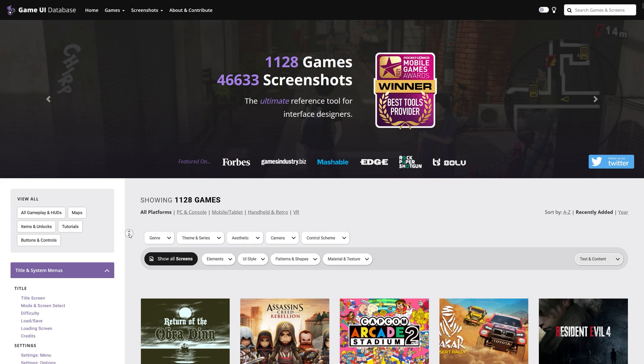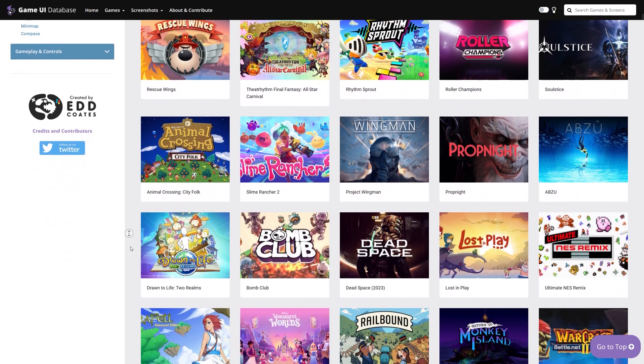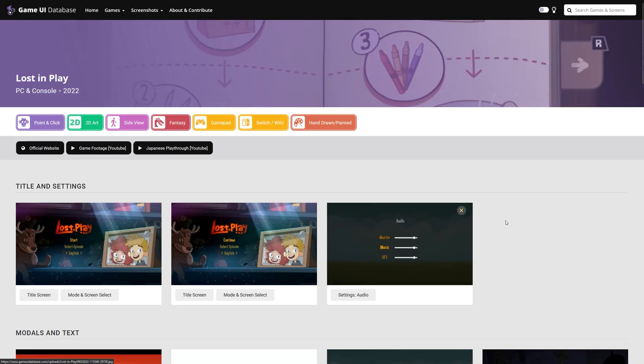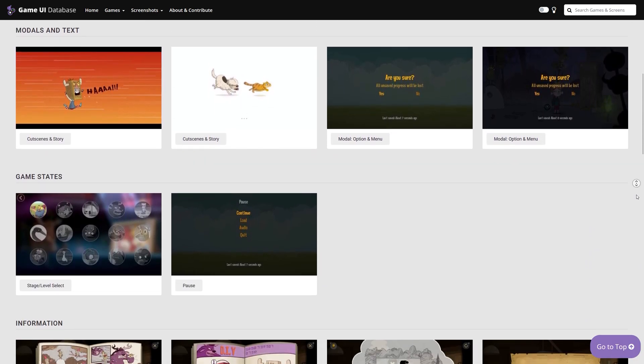And the greatest part: this is not a website that tries to sell the games to you. This really is for finding reference material and it does an amazing job at it. Let's take the entry for Lost in Play, an indie game I really enjoyed playing a couple of weeks ago.